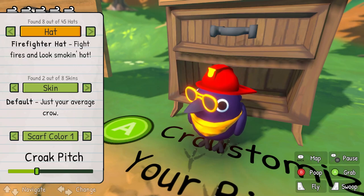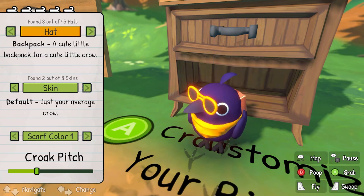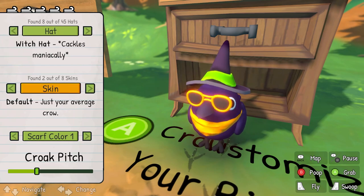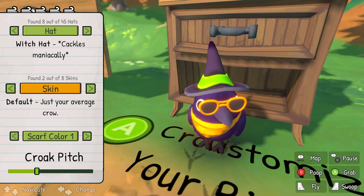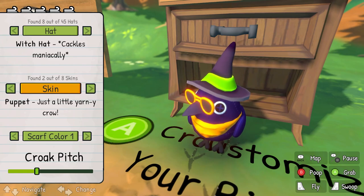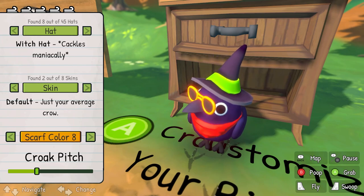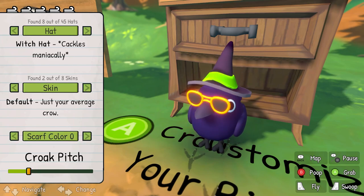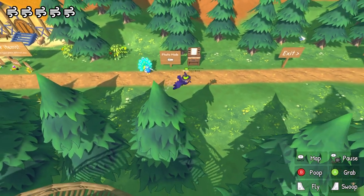Let's check out some hats — we've gotta have the witch's hat. I do like to play with the mask too. There's a little backpack — that's kind of cool. Found two skins out of eight — there's chicken, poppet, a scarf. Can we make it green to match our hat? Very natural. You can also change the voice, and there are cool glasses as well.